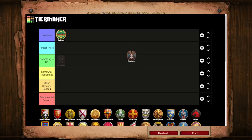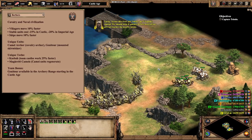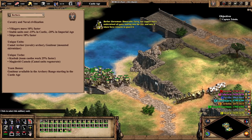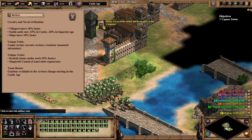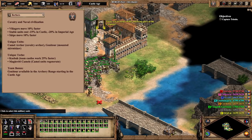Second up will be the Berbers, who, despite possessing a fairly decent spread of good maps and game types, will find themselves in the Something is Off tier. In general, Berbers are a good example of a civ that is fairly well balanced, but suffers from some noticeable design issues. Before I dive into what I believe those issues are, let's take a moment to consider what the Berber's identity even is as a civ in AoE2.